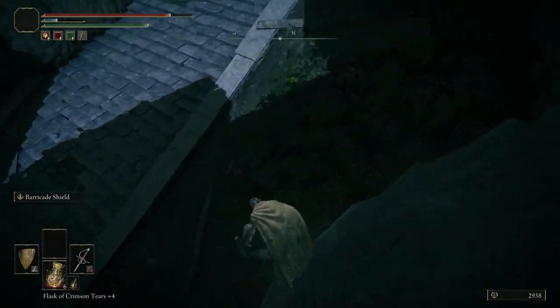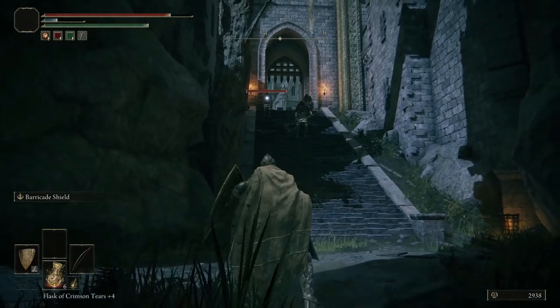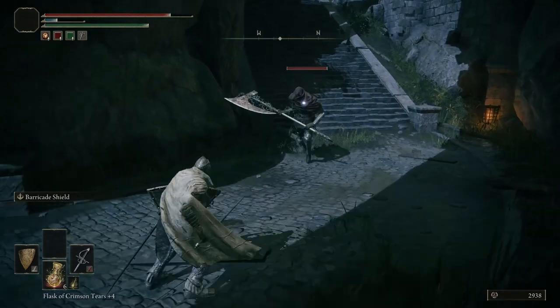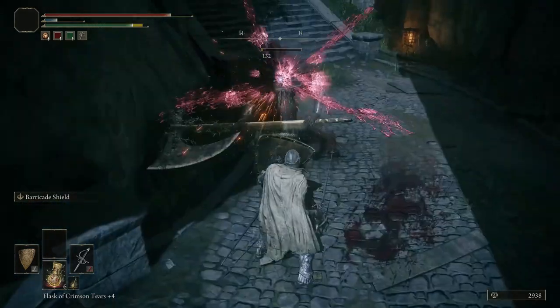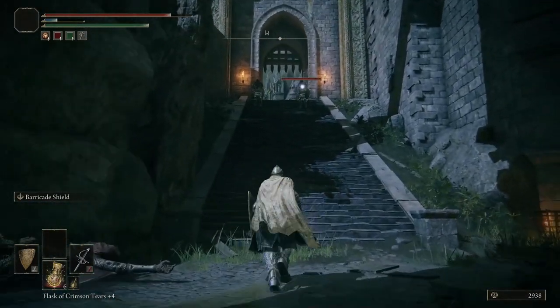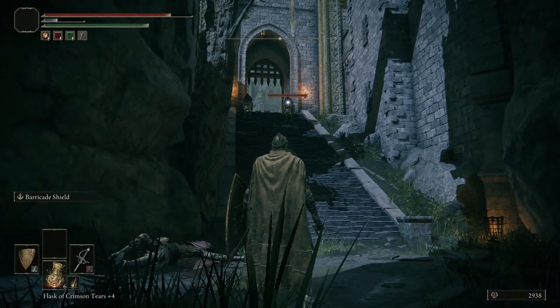Now that we've taken those guys out, we can go ahead and come down here — back to the stairwell. We should have a couple of these guys to deal with. Axeman has suddenly decided to aggro on me — works for me. We'll just get to stabbing him properly. The Axeman is pretty easy to deal with. But if you hit him too many times, he does suddenly develop poise and he'll start attacking without being staggered.